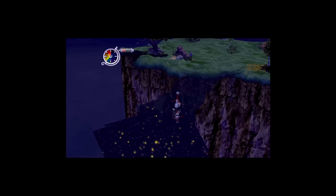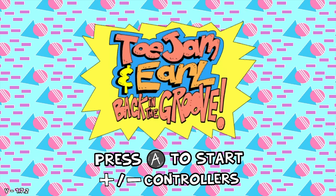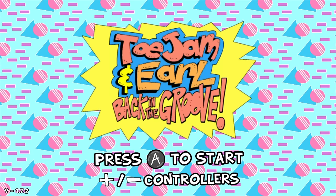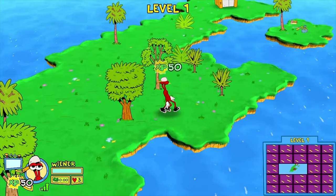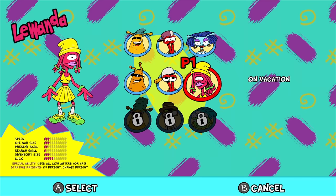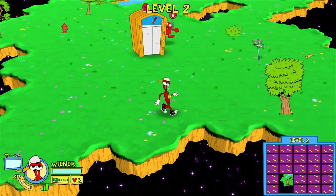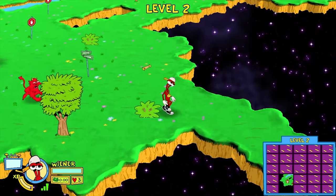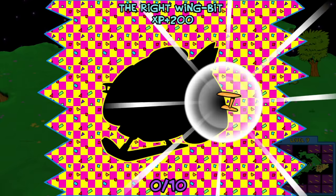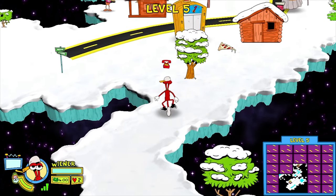We'd never hear from ToeJam and Earl again — until we got ToeJam and Earl: Back in the Groove in 2019 from Human Nature. Released on most modern consoles of the time — this is the Switch version — the duo is back for a third chance. Leticia is here, so they didn't forget about part three. There's even a new character named Lawanda. Basically this is a complete remake of the first game with a slightly different story but the same gameplay, upgraded for the modern era. Once again you wander around the various levels looking for parts to your ship, and you also need to find elevators to the next level. The worlds can be fixed or randomly generated.